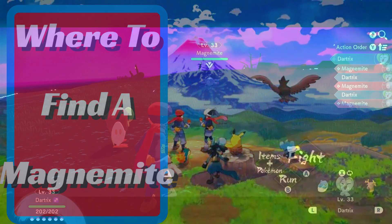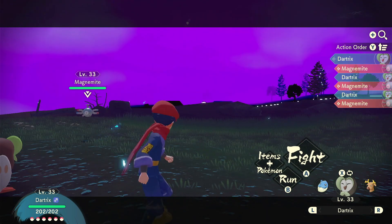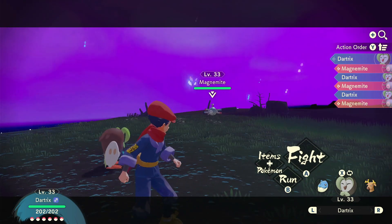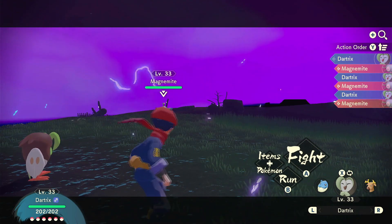Hello trainers, if you're looking for a Magnemite, I've just found one. I'm in Distortion Field in the Crimson Coastlands, I think it's called. I'll show you where I am on the map once I've caught him.